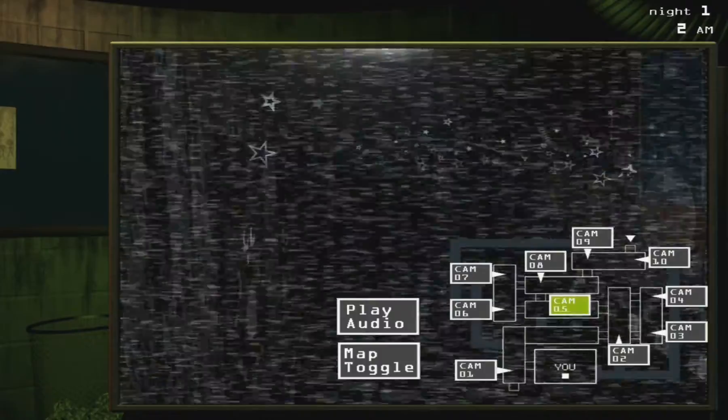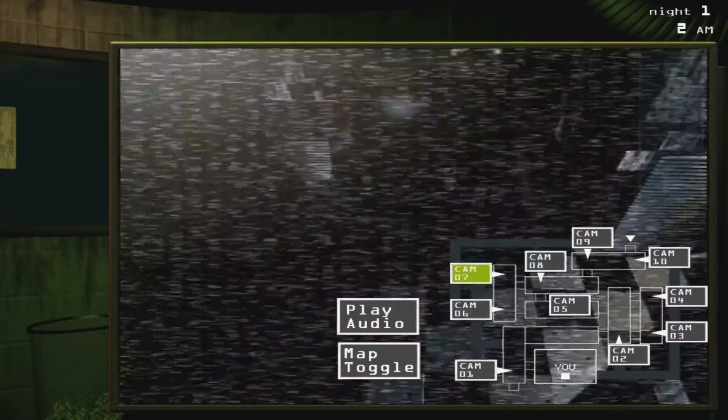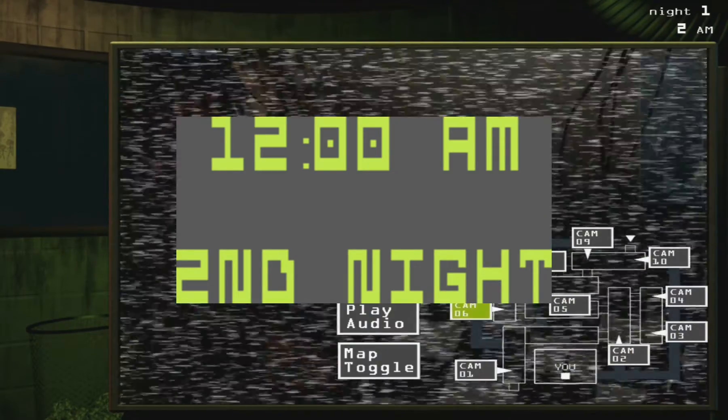This button was likely going to be used to seal the vents, but in the final game it was replaced with double-clicking the vent camera. Night 2's unused text file, when starting this level, was alternatively colored green for unknown reasons.